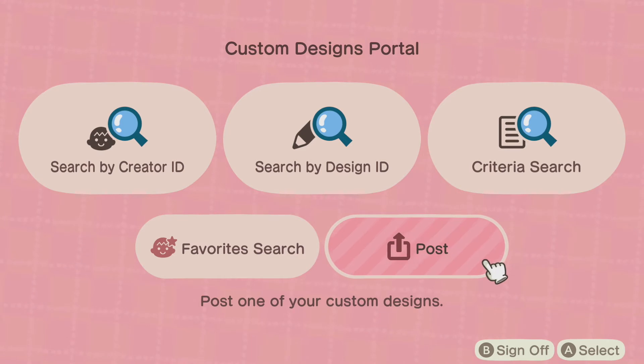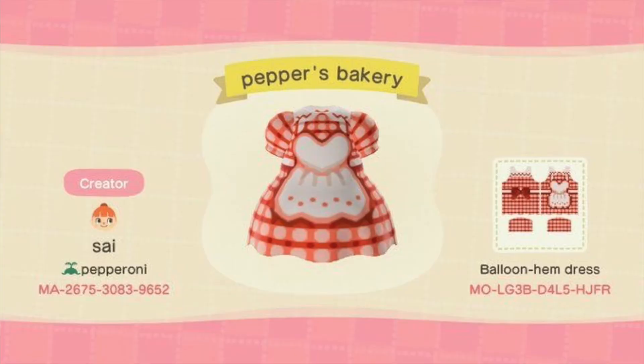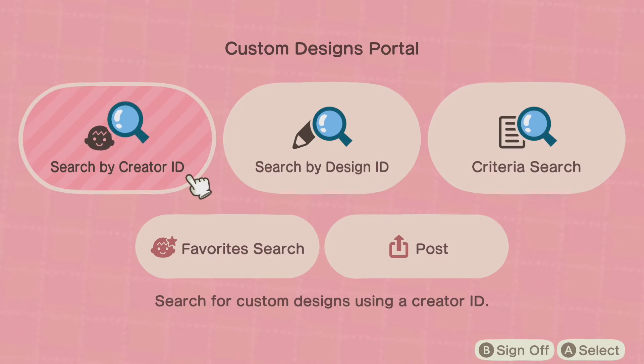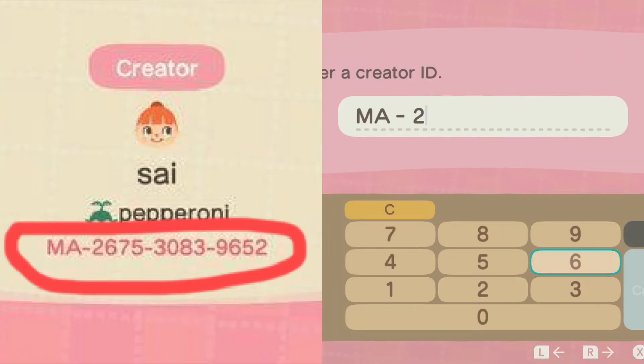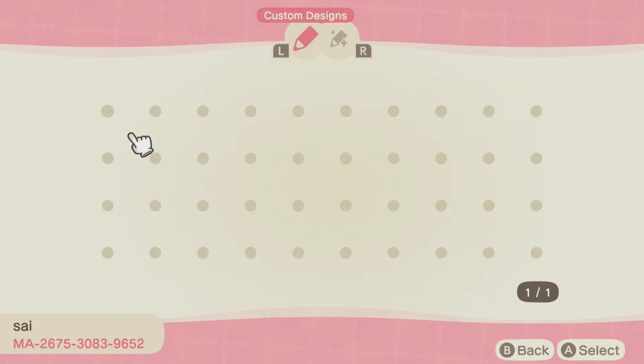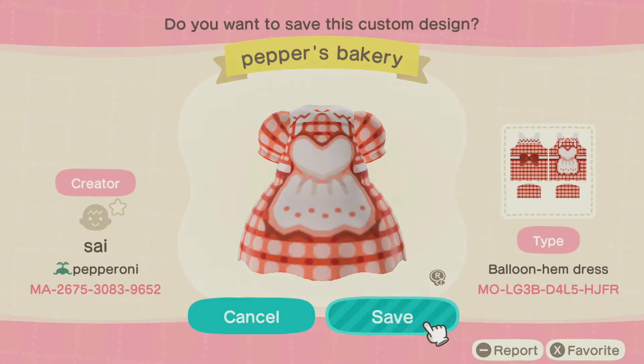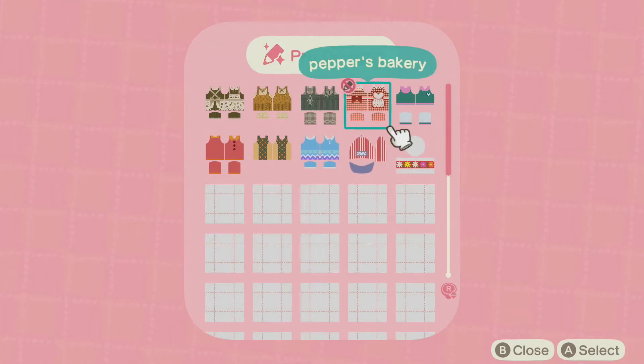For example, let's take a custom design and enter the Creator ID, which is the code on the left — the MA code. This lets you see all the different designs that creator has made. For example, this person has done a nice dress. It'll come up on screen — as you can see, some are paths and floor designs, and on the right are all the clothes they've done. I'm going to pick one, select A, and then save it.